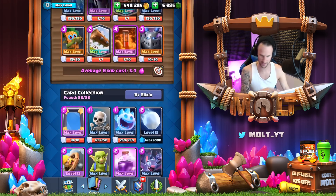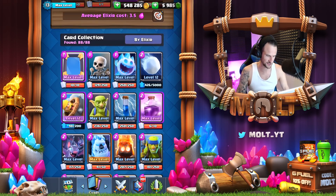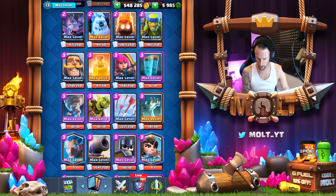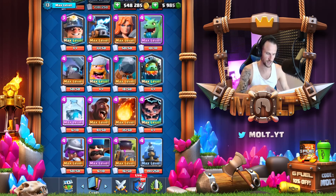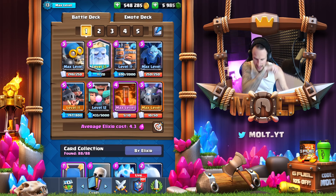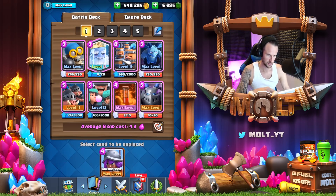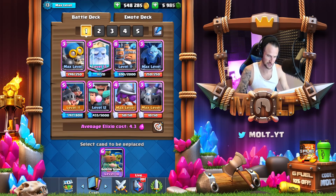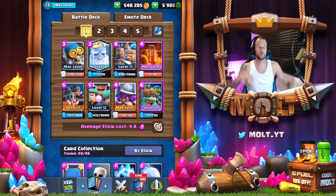We're gonna go ahead and go into this first deck right here. We've got the bomber. I'm going to keep a poison — so that's the spell I'm gonna bring is the poison. We got bomber, royal hogs, royal recruits, rascals, royal recruits, royal ghost. We need rascals and royal recruits which are gonna be all the way down at the bottom. Royal recruits, musketeer, royal hog already got that, musketeer. Royal ghost, goblin giant — this is gonna be fairly expensive. Goblin giant and then... oh, I said I was gonna keep the poison. So a four-point-something elixir deck — holy crap.